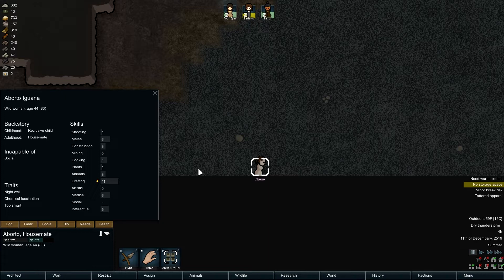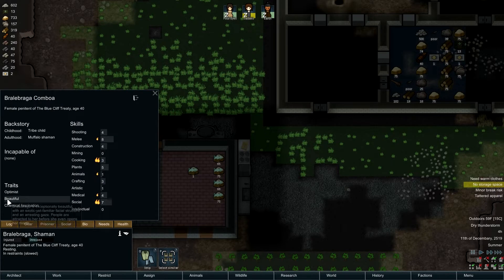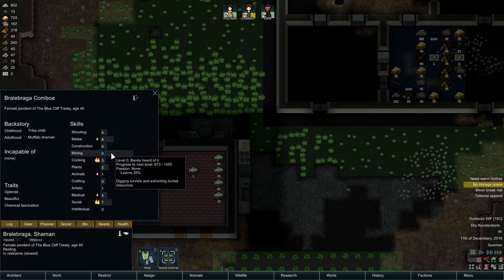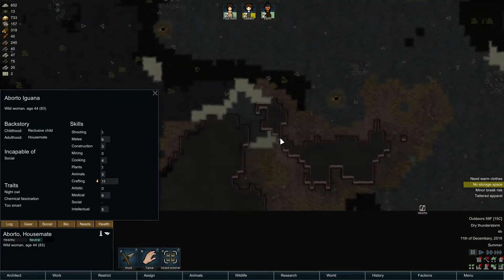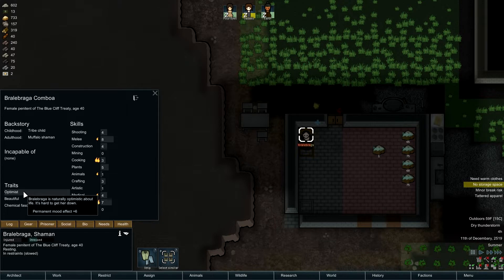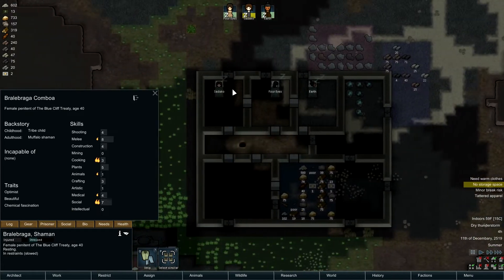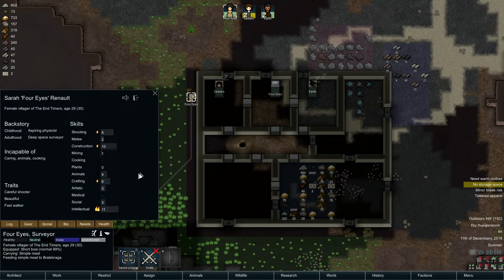Decent at intellectual and medical, she's actually pretty decent overall. Let's see - we're working on this cat who is chemical fascination, not a crafter, but he's got a nice broad range. We don't really have any clothes right now anyway, we could strip this dude and just cut him loose. He's a really good pawn though - he's an optimist, he's beautiful. Chemical fascination is bad, but he's super immune, too smart, nimble, fast walker, beautiful, careful shooter.